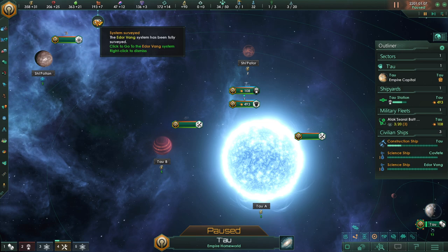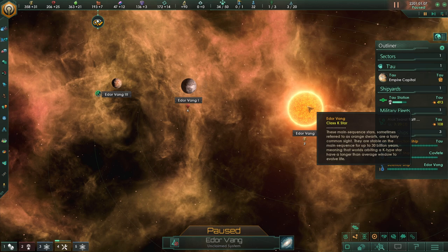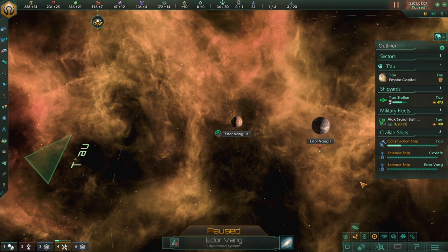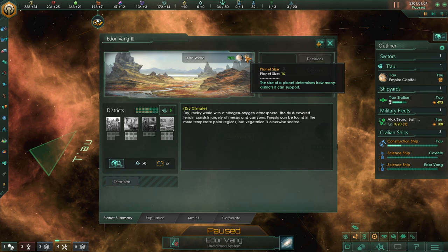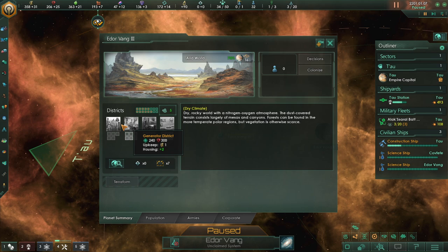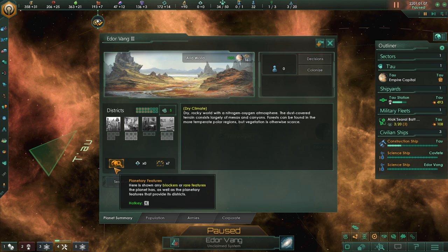The Iorvang system has been fully surveyed — how cool is that! We have one habitable planet. We could only colonize planets inside our borders — we don't have this solar system taken over yet. The only way to do that is to send our construction ship over to the sun and build a base station, but the construction ship is very busy right now. 70% colonization — so a 30% knockoff from our current town. But it's an arid world, not bad. Pop amenities usage will be increased by 30%, upkeep also 30%, and resources from jobs and growth speed will be reduced by 15%. But it's about as close as we're going to get to a similar planet.